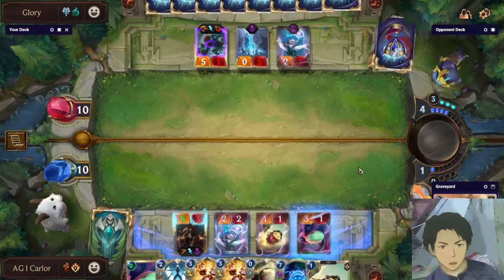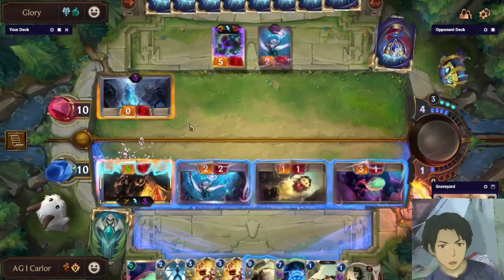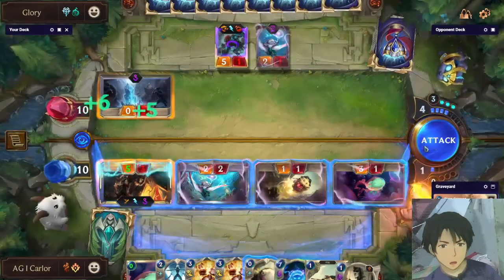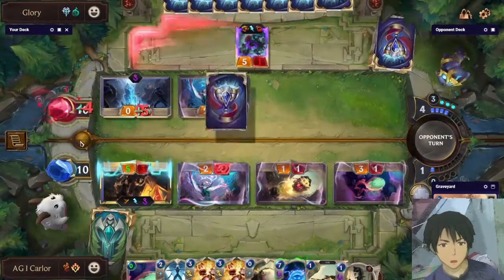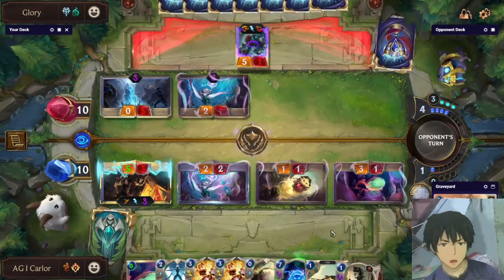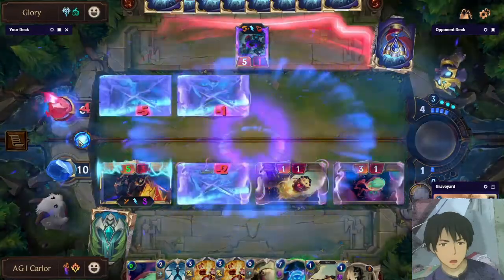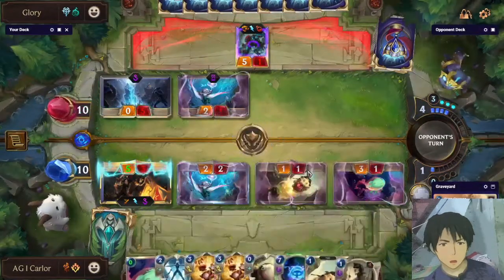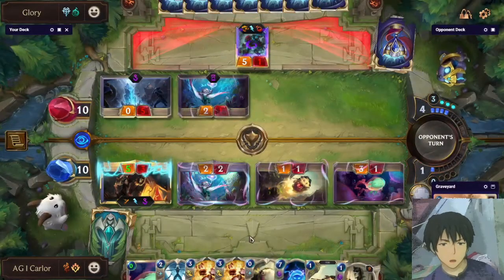Let's go for the Burble Fish. Let's attack. This is okay for now because we have Get Excited in hand — if the opponent activates something, we still have the combo to kill him on the next turn.